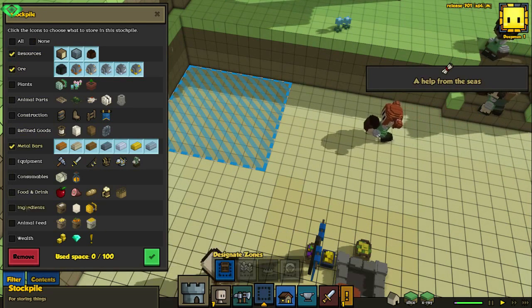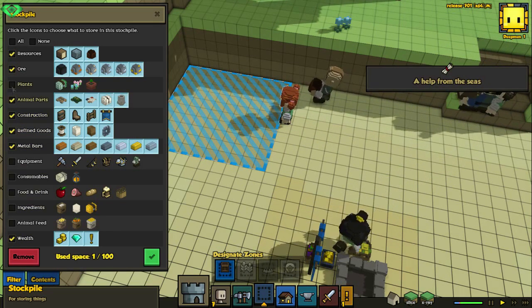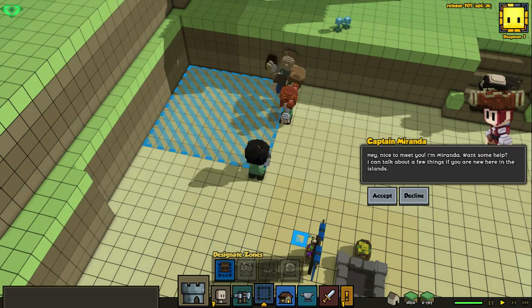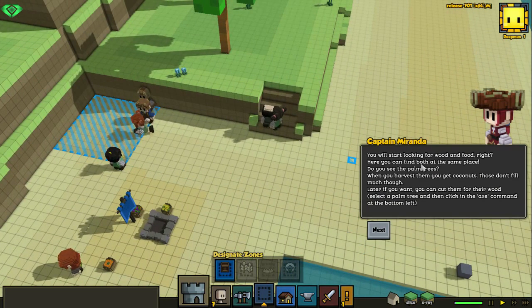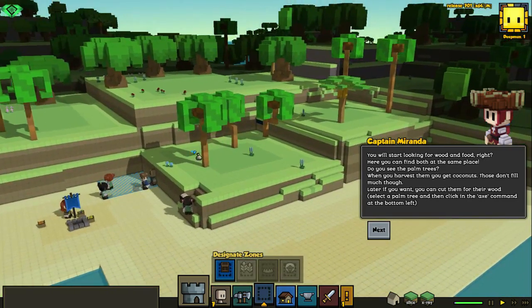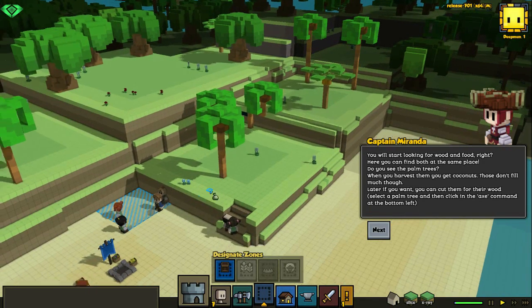Let's do middle bars as well. Actually, anything that does not spoil for now. Let's see — wooden food. Oh nice, palm trees have coconuts we can harvest. That's great. Get them for wood.